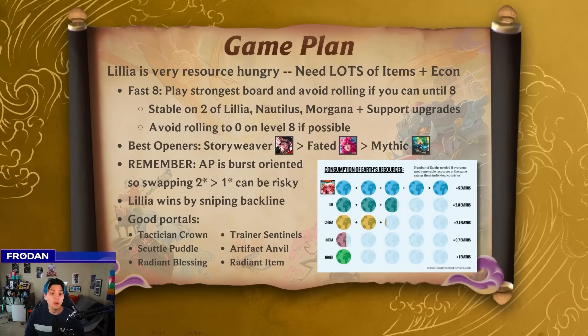Let's start by talking about what the general game plan is and understanding Lillia a little bit deeper. The first thing that's really important to recognize is that Lillia is generally very resource hungry. You need to have two fully itemized carries and frontline, and preferably some of these off carries have a couple of really good support items as well. It just needs a lot of items and a lot of econ because the composition is mainly based on four and five costs.